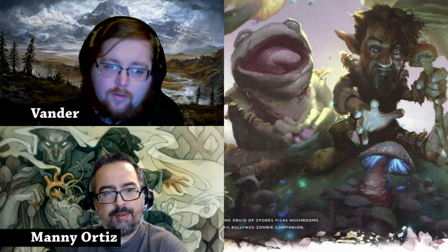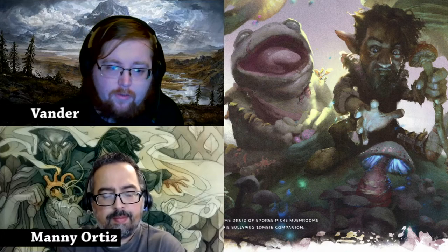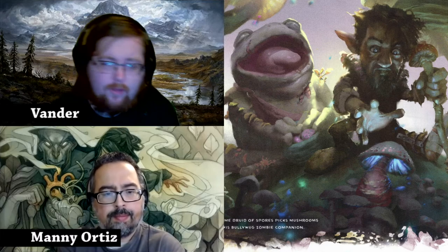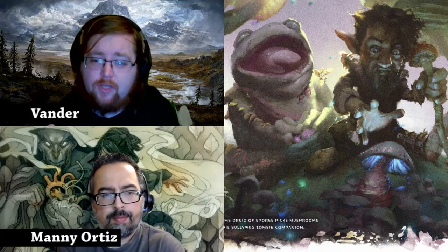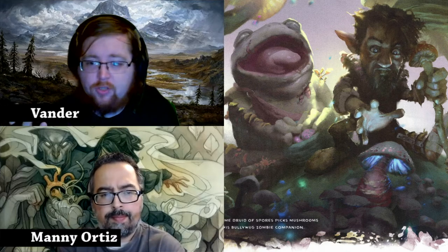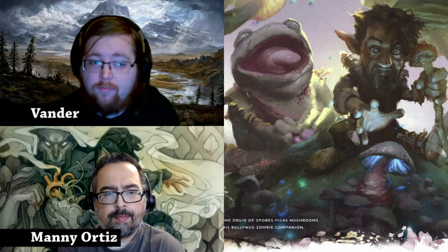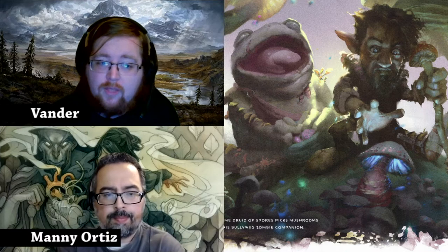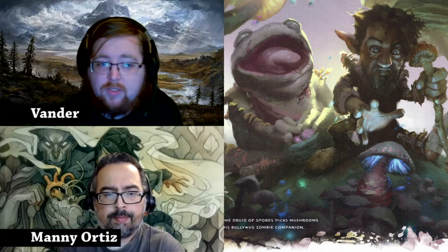Symbiotic Entity is great — the second-level feature. All these new druid subclasses have a different way to use Wild Shape, which is really awesome. Circle of Spores' Symbiotic Entity lets you replace your Wild Shape with becoming a fungal entity of some form, which increases your Halo of Spores damage and adds additional necrotic damage to your melee attacks as well. It lasts for only 10 minutes but you also get some additional temporary hit points.